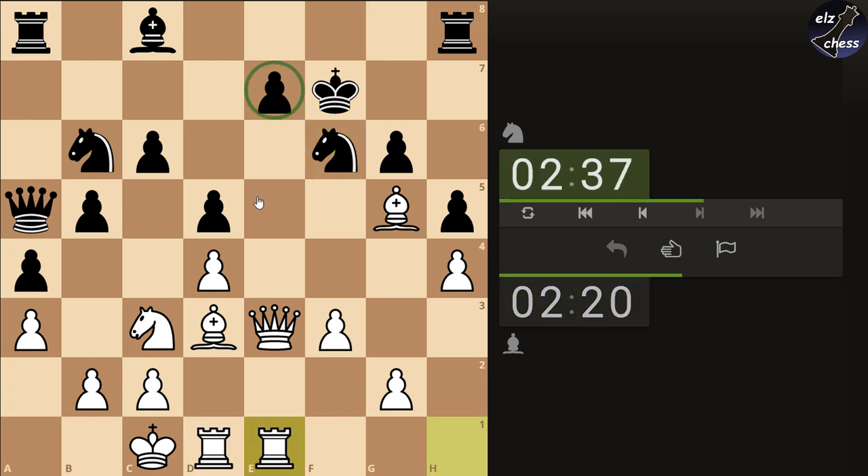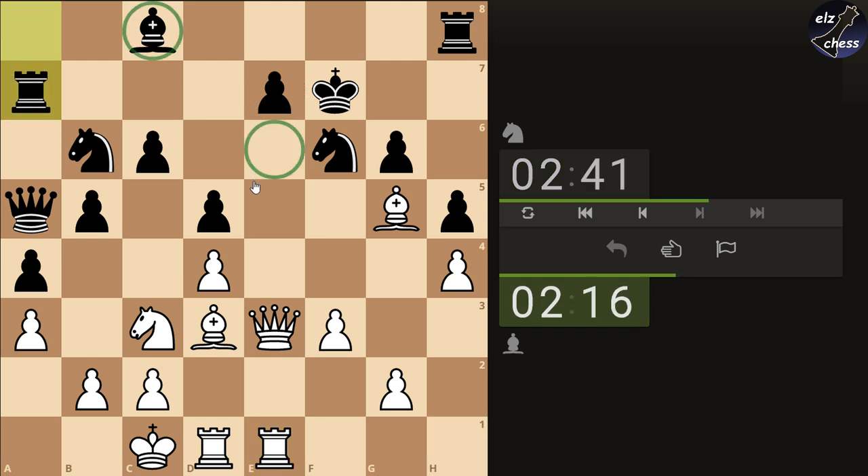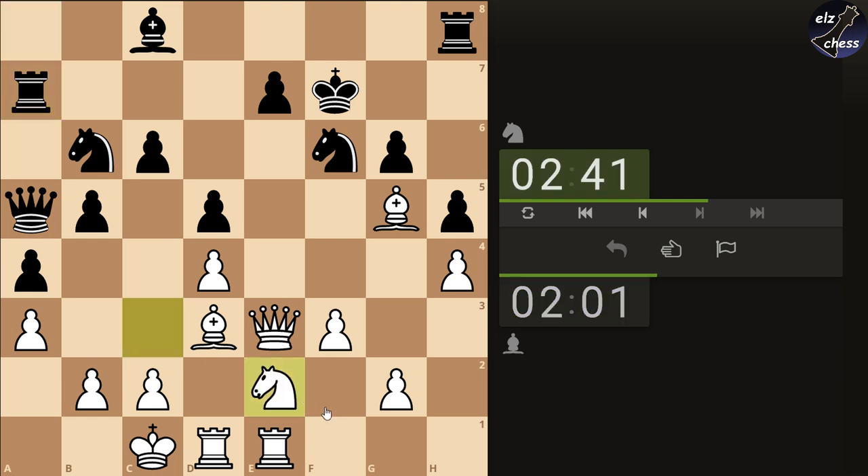Rook e1 and attack e7. He defended like that. This bishop — can I get rid of it? No. F5 — no, I don't want that either. Knight e4, Knight f4 seems to be an idea. This knight — what is it doing there? Nothing. So let's reroute him to f4. At least I'm attacking g6 from there. E6 is what I'm eyeing.